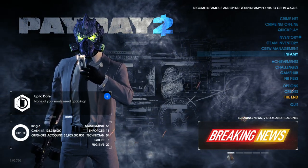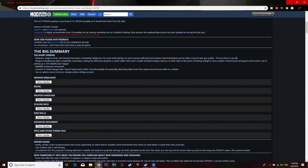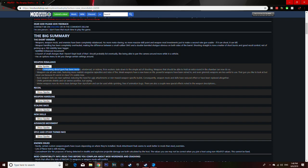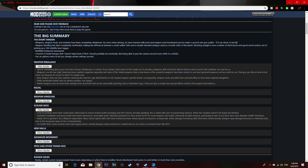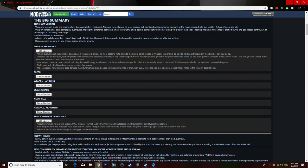The Iron Fist mod — I can't even name all the stuff it does. It's basically a big overhaul mod, so it's gonna have a lot of things. Weapons, weapon mods, enemies have been rebalanced, and it requires more skill point and weapon mod investments just to make a second-rate gun usable. Almost all the guns have been revised, rebalanced, and redone. You changed how recoil works — you can't just spray, you gotta tap fire. Weapon handling, scaling, new skills, advanced movement, and other stuff.